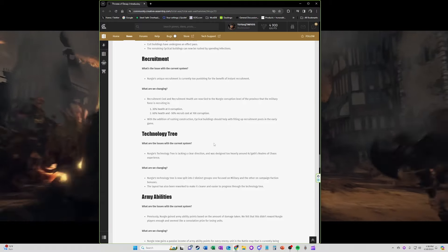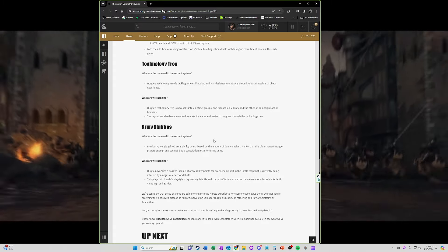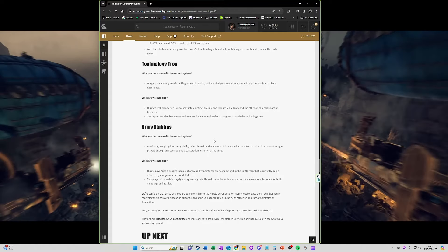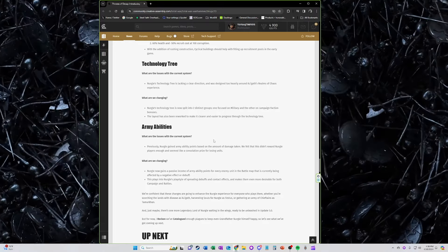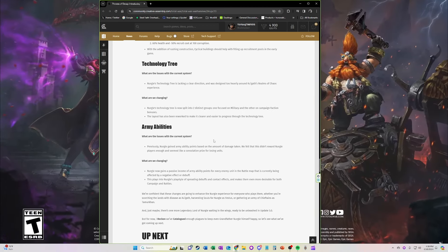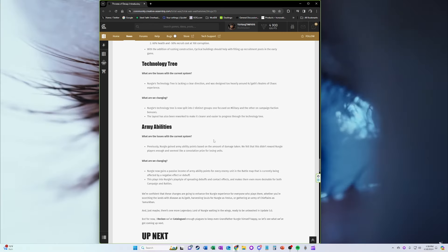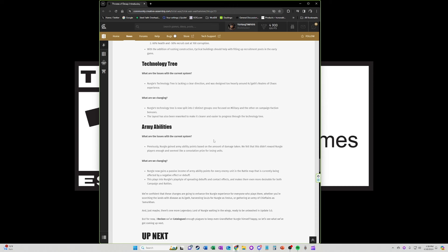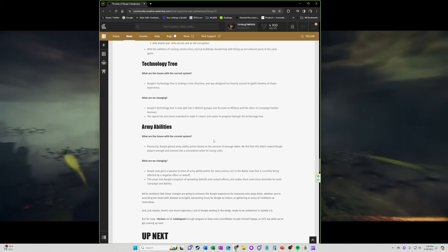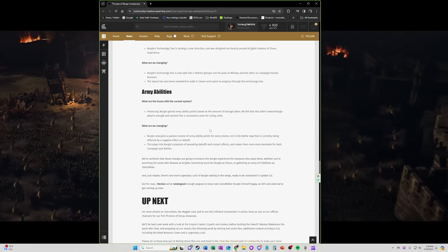Moving on to the technology tree: Nurgle's tree lacked clear direction and was designed heavily around Kugath's Realms of Chaos experience. What they're changing — Nurgle's tech tree is now split into two distinct groups: one focused on military and the other on campaign and faction bonuses. They're taking that chaos dwarfs mechanic of splitting the tree, which is fantastic. The layout has also been reworked to make it clearer and easier to progress through. I can almost guarantee the Empire and Dwarfs are going to get a similar split as well.